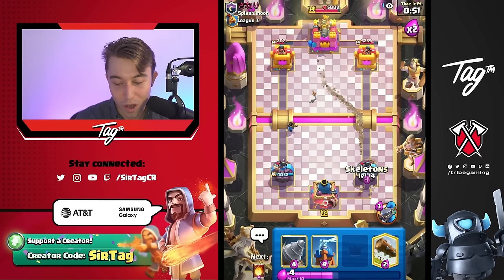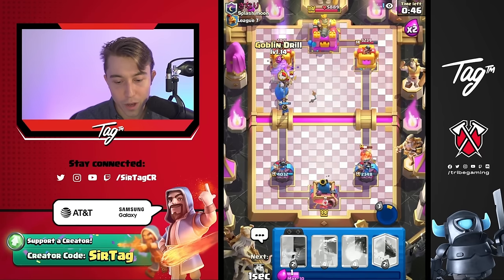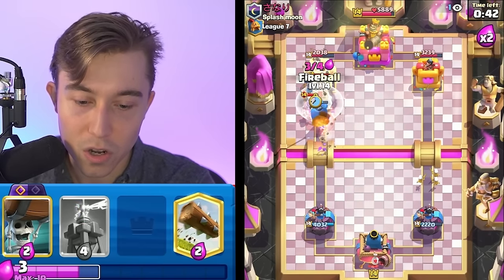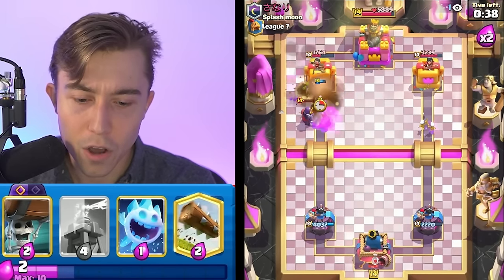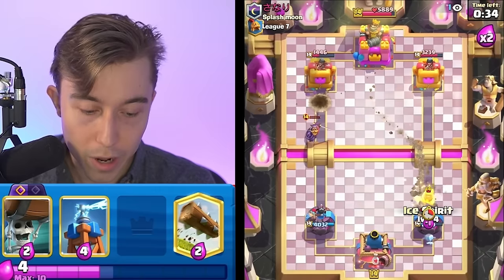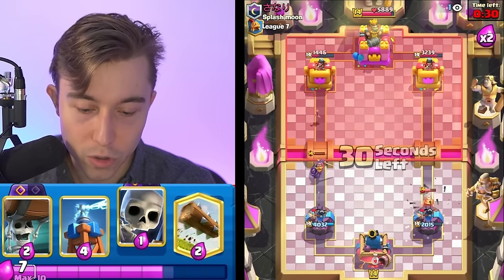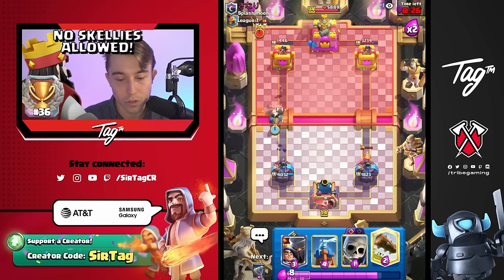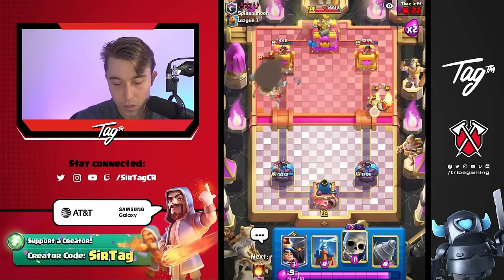I don't think the knight is able to kill that, so we can fireball. We're going for Wallbreakers as well. We got a lot of damage — dang. We're on Ice Spirit, and then we can go for Skeletons, but he'll probably Magic Archer it, so I don't even want to. Top level players will Magic Archer Skeletons — that's what the best players in the world do. Tesla is very smart for us. We can go for a Little Prince to get the three card cycle, then Ice Spirit, then Skeletons.